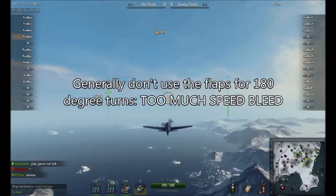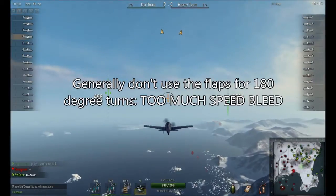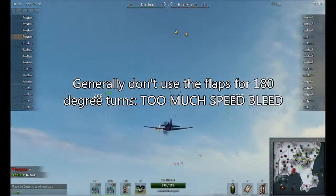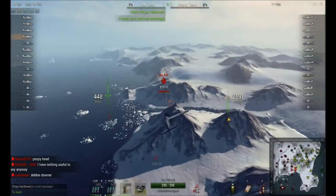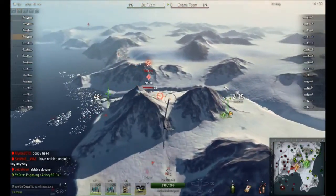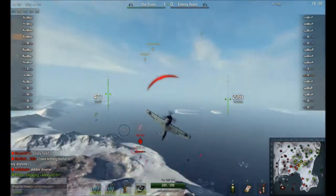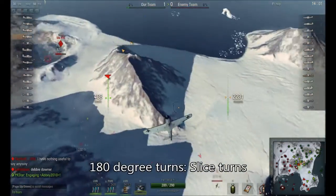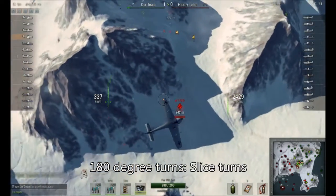One thing I don't recommend using the flaps for — please don't use the flaps to do 180-degree turns. You bleed off too much speed in almost any plane. What will happen is, yes, you will turn around faster, but you'll be traveling so slow that the enemy will be out of your gun range almost immediately. To perform tighter 180-degree turns, use slice turns, where you pitch the plane into the vertical.